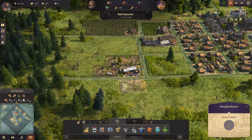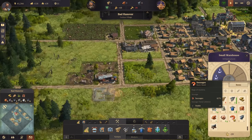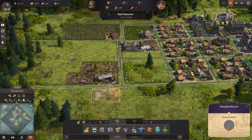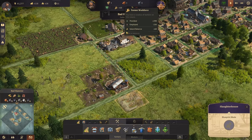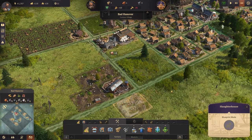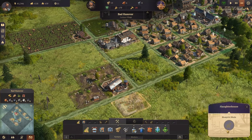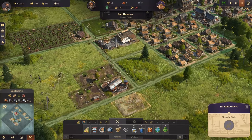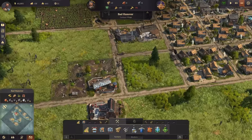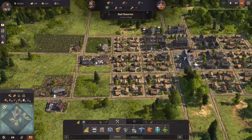We need to produce sausages - we need to build the slaughterhouse. We need a few more bricks and some timber. Let's triple speed it for a little bit - come on, let me build the slaughterhouse. There we go, finally sausages will be made! I think we'll leave it on triple speed for a little bit, get more workers.